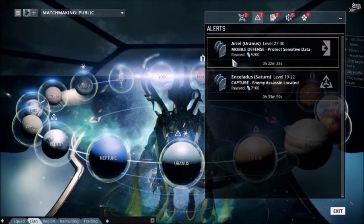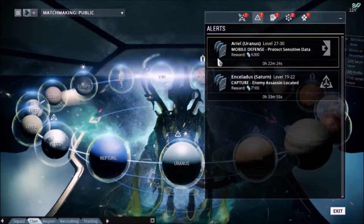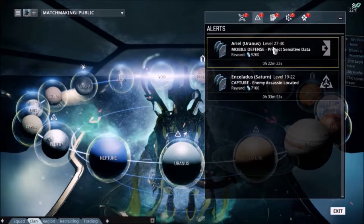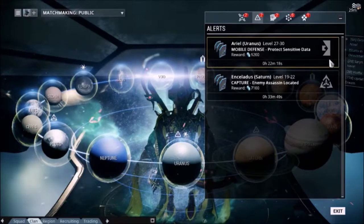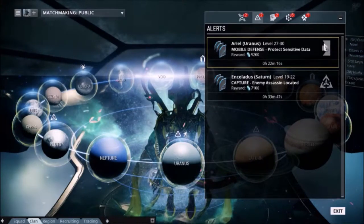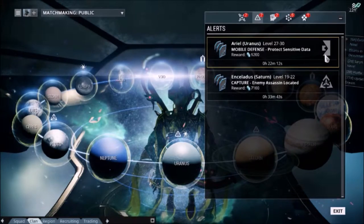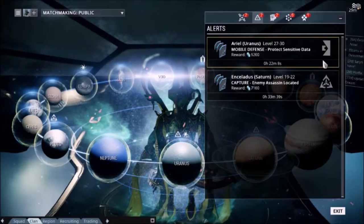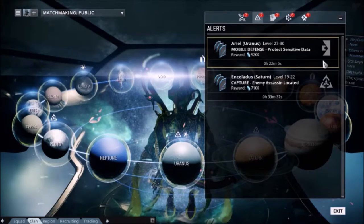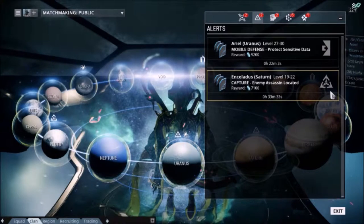When you open the Alerts tab, a drop-down menu will appear showing what the reward is, the mission type, and enemy levels, as well as which enemy faction you're up against. The rectangle with a triangle wedge taken out of it is for the Grineer. A circle with a triangle in the center, with a circle in the center of that, is for the Corpus.